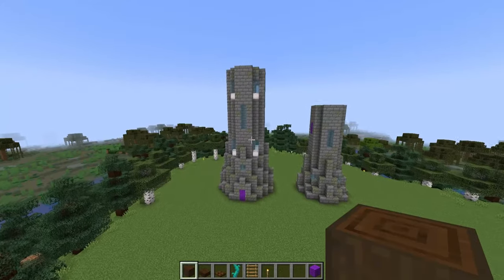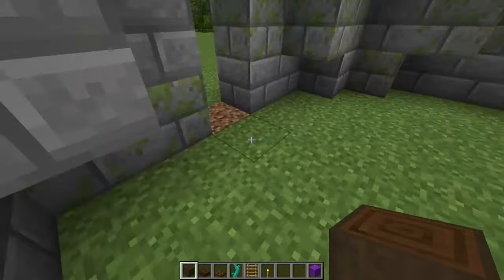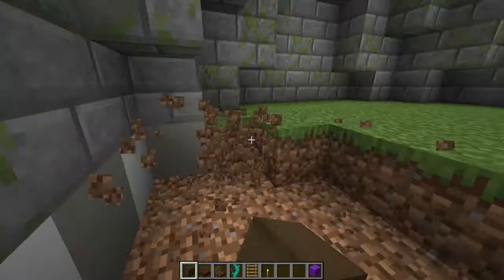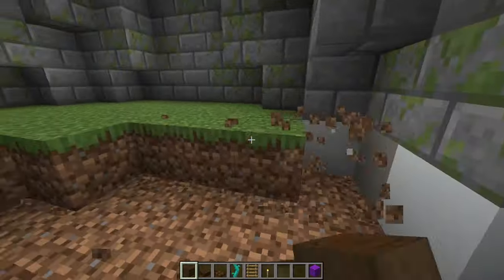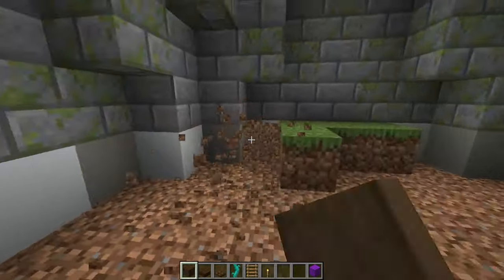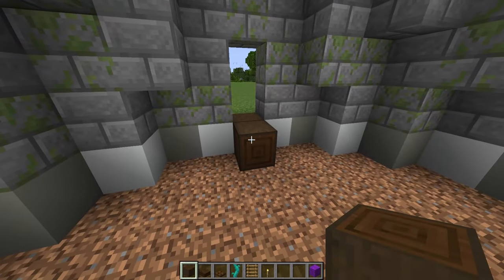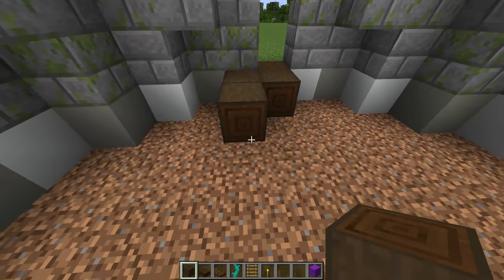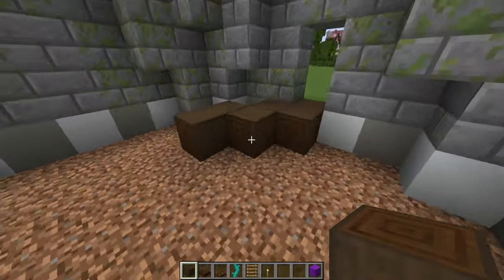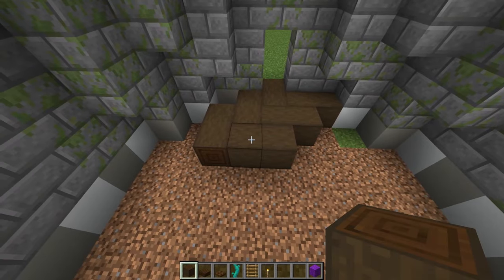Before we work on the rest of the outside, I'm going to come inside my towers to work on some floors. For the lower floor of both of these towers, I'm going to dig everything out and create an intricate pattern using some stripped dark oak logs — kind of a basket weave or herringbone pattern. I'm going to start by building two in like this with my logs, then add another two here, then two coming in each direction, kind of joining into each other.